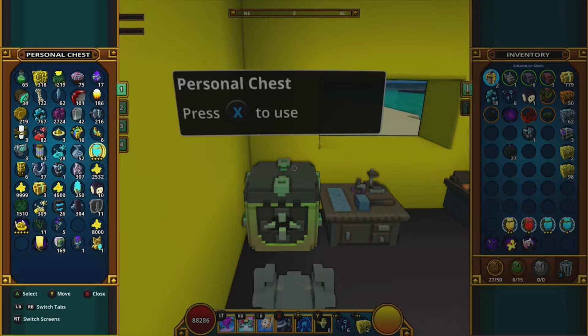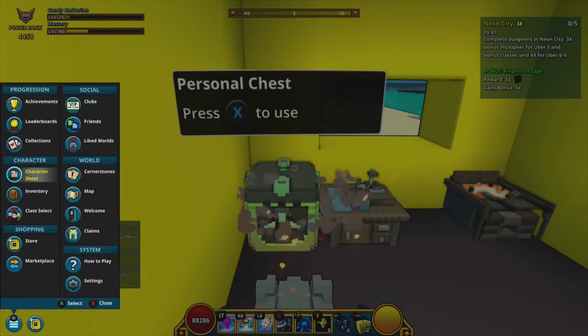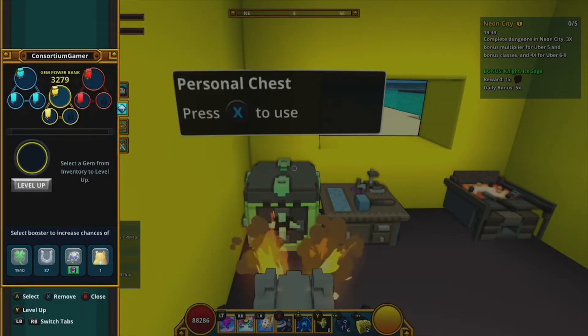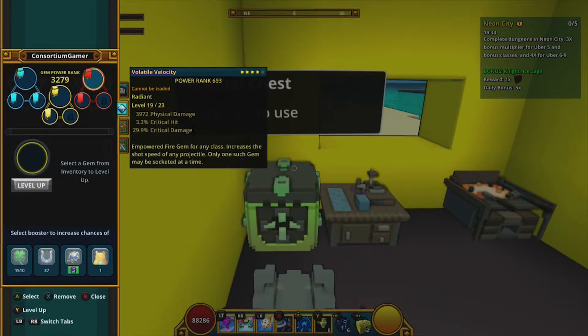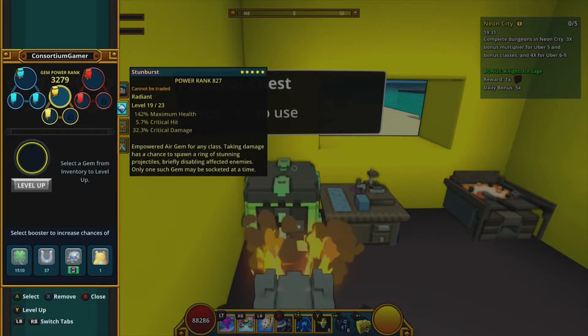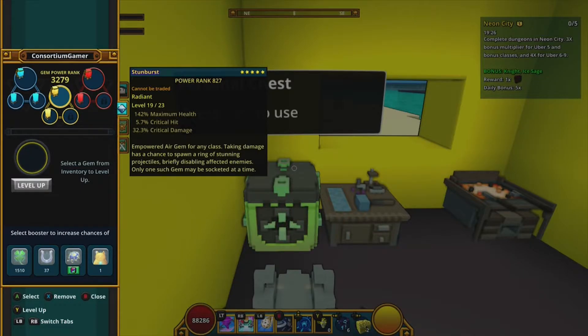The stellar empowered gem gives 1,205 power rank on its own — 6,000 physical damage, 4.7 critical hit, and 21,750 maximum health. It's a beast. My current red gem is Volatile Velocity, which doesn't help a melee character at all. The empowered gem for this air class says: taking damage has a chance to spawn a ring of stunning projectiles, briefly disabling affected enemies.